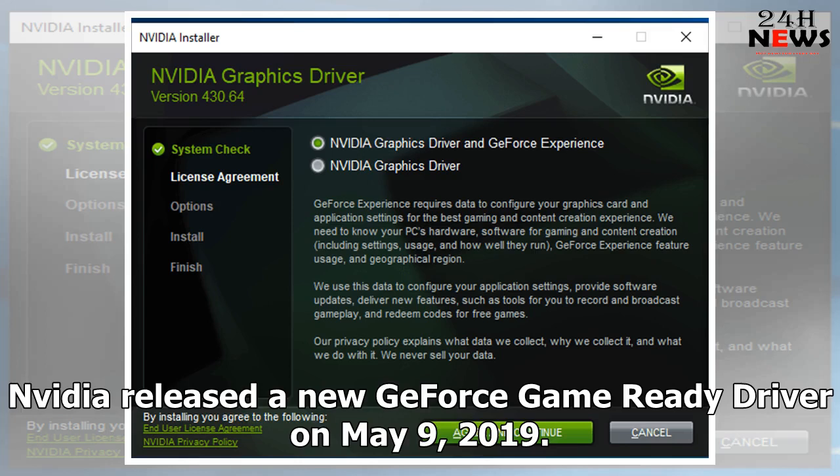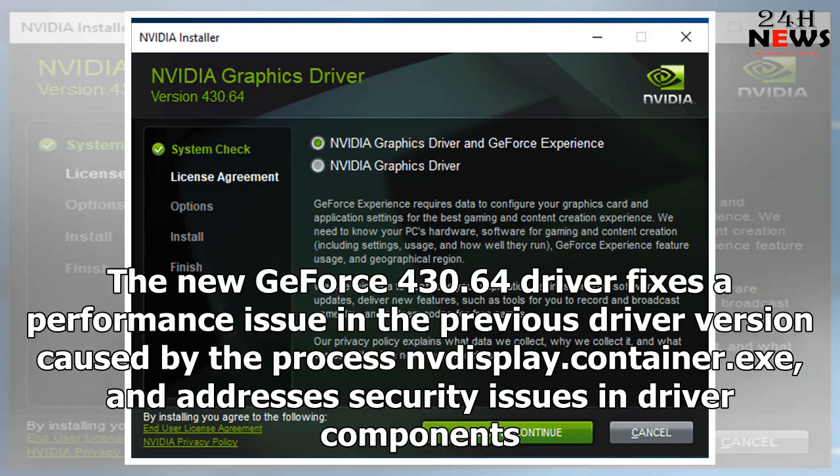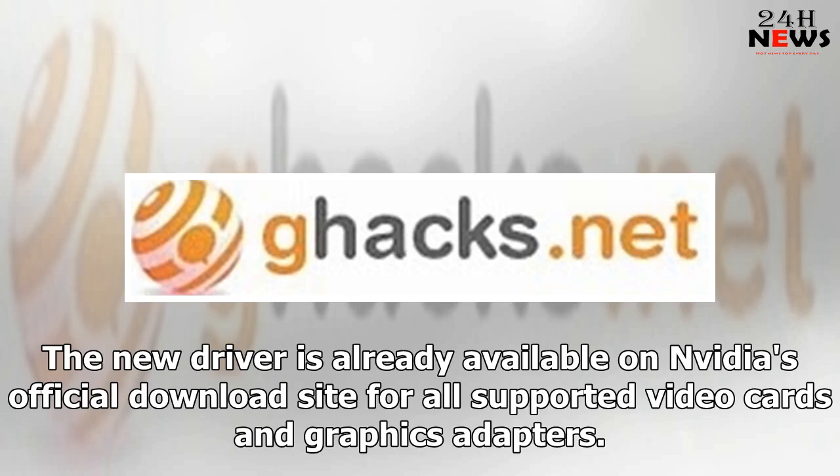NVIDIA released a new GeForce game ready driver on May 9, 2019. The new GeForce 430.64 driver fixes a performance issue in the previous driver version caused by the process NVDisplay.Container.exe and addresses security issues in driver components. The new driver is already available on NVIDIA's official download site for all supported video cards and graphics adapters.